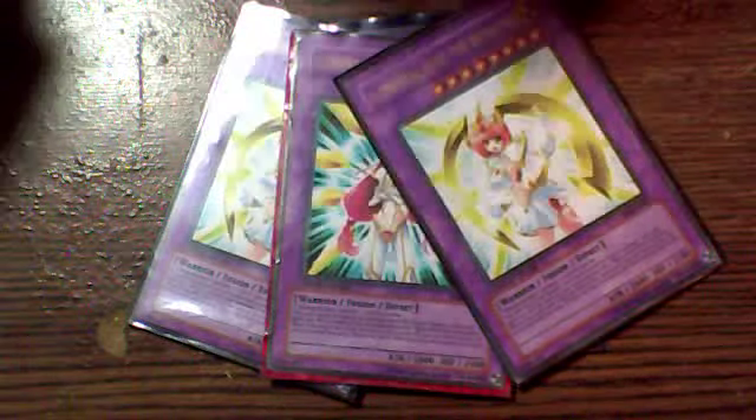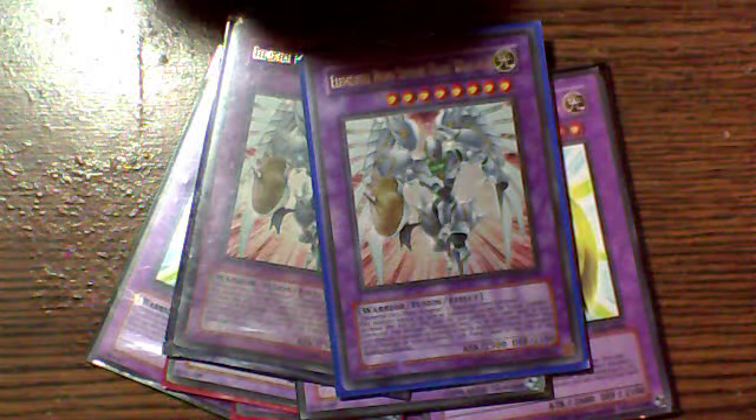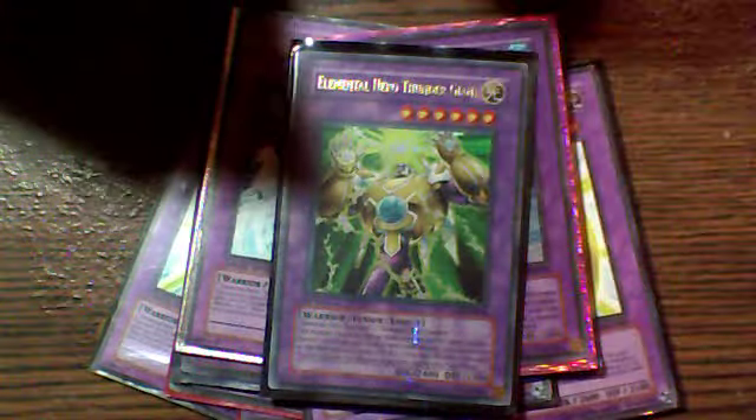Now on to the extra deck. Plasma Vice — 2600 attack, piercing, level 7 Elemental Hero made from Blade Edge and Sparkman. He can also destroy one attack position monster my opponent controls by discarding one card from my hand, which is always useful. Three Shining — you already know why there's paper in front of them; I just like these versions better than the actual Shining card, but they are right behind it. Two God Neos — I like the anime picture better. Two Shining Flare Wingmen. I originally had Phoenix Enforcer but made room for God Neos. Two Absolute Zeros, one Thunder Giant — I might take that out and put Phoenix Enforcer back in. Two Elemental Hero Gaias and one Dark Bride.